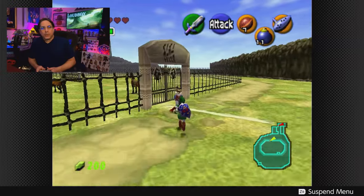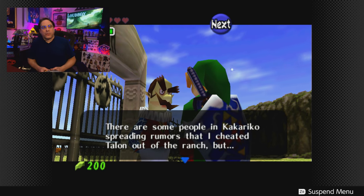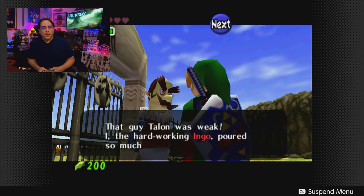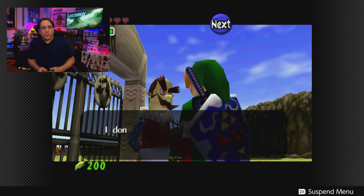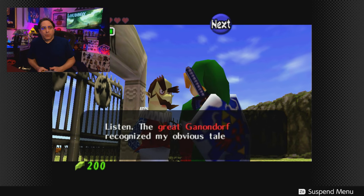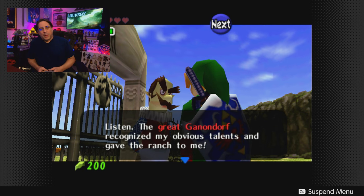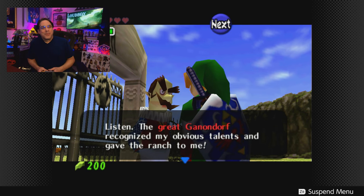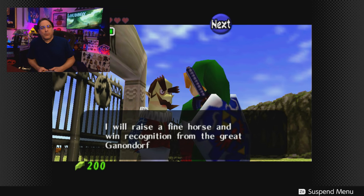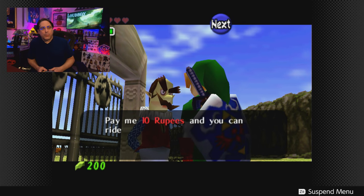The doors are shut. There are people in Kakariko Village spreading rumors that Ingo cheated Talon out of the ranch. Ingo says Talon was weak and he poured his energy into this place. The great Ganondorf recognized his talents and gave the ranch to him. He's going to raise a fine horse and win recognition from Ganondorf. He offers us a horse ride for ten rupees.